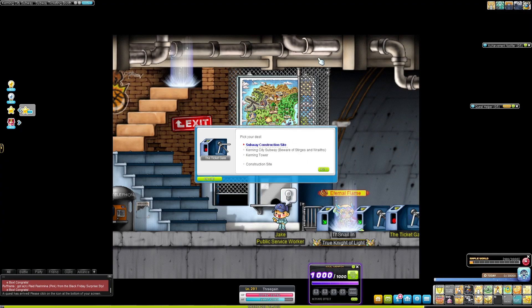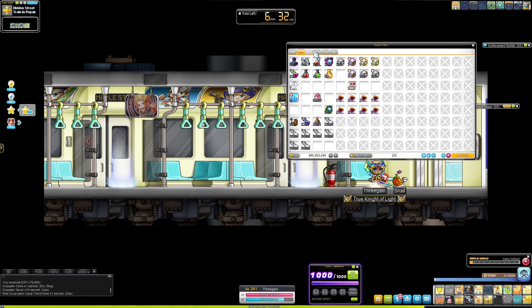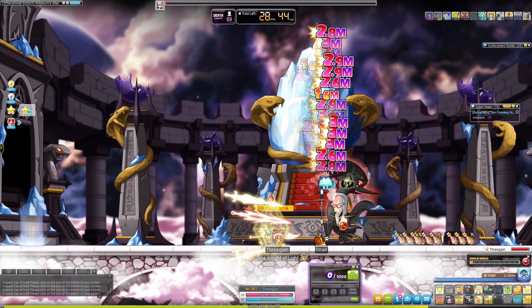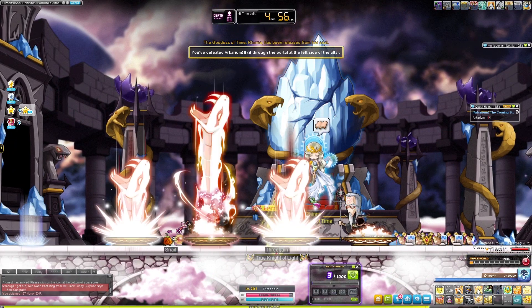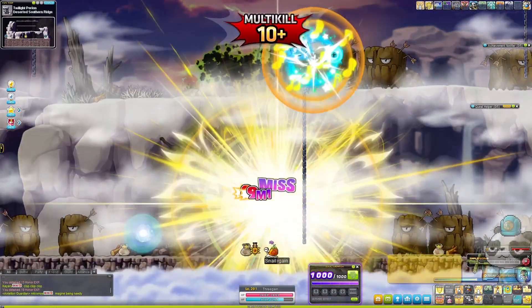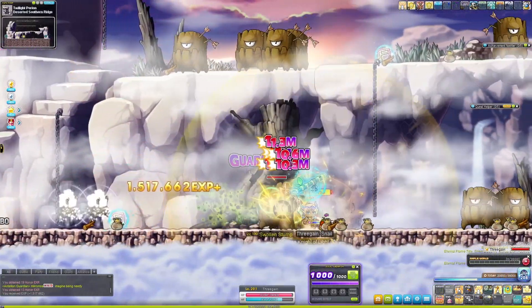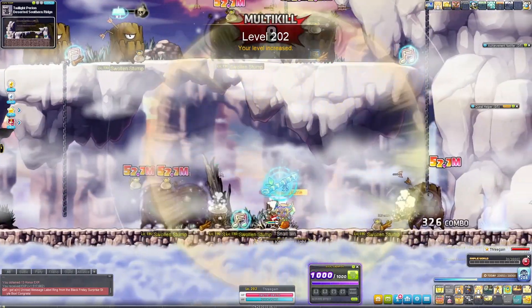After a break, I came back to do even more pre-quests. Silent Crusade was what I had my eyes set on next, since it unlocks Arcarium, who is a somewhat important boss to farm. I was able to take out Easy Arcarium, but didn't get a pendant drop, which is unfortunate. But then it was back to grinding again, capping Awake coins and trying to level up. I reached level 202, finished capping, and went on to the next pre-quest.